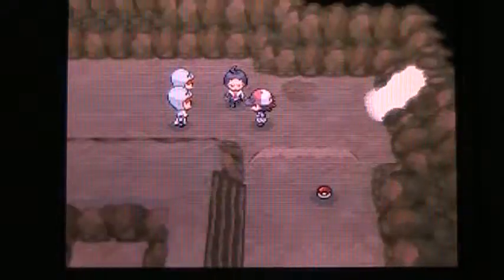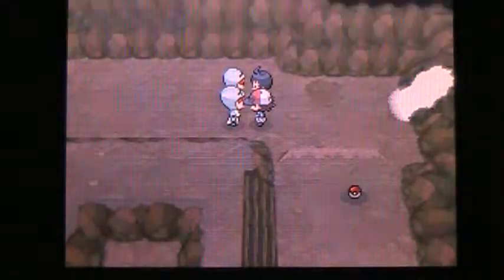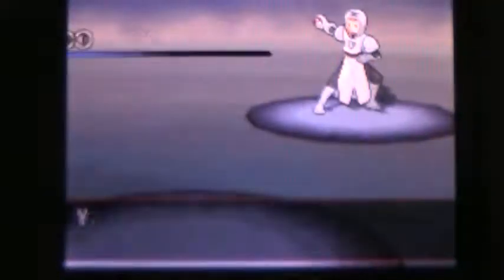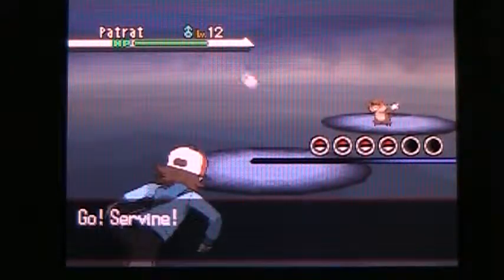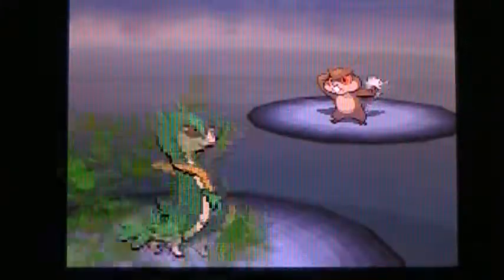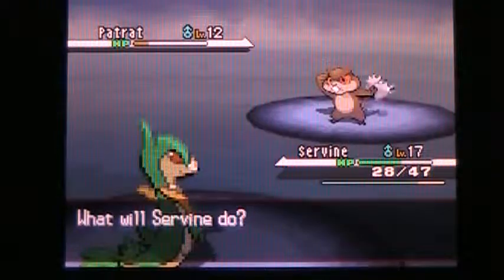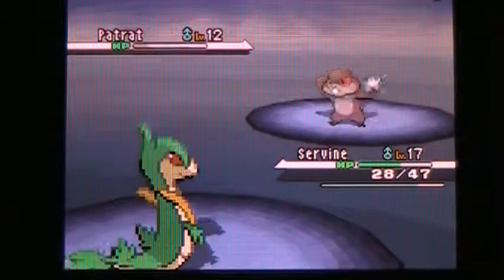So yes, we're ready. Alright, let's teach these guys a lesson. It's a Team Plasma Grunt. Actually, it's not a double battle — I thought it was, but it's not apparently. Alright, let's do Leaf Tornado. Yes, and his accuracy got lowered — that's what I really like about this attack. I'm gonna take a tackle and he's done. Very good.